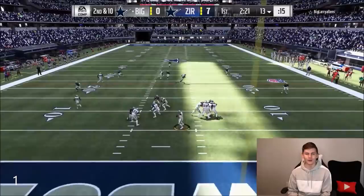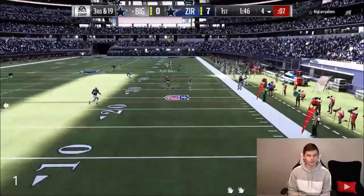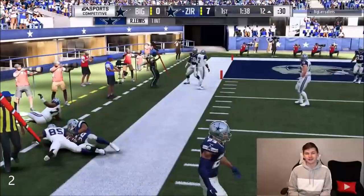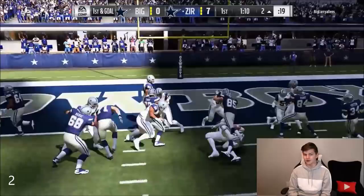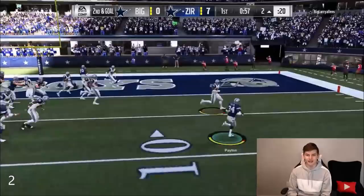Ray Lewis comes in with the interception and I might be able to pick six this — juking him out — but we don't get the pick six. Still, another interception. I'm so psyched right now. I try to run the ball with Walter Payton, hit the outside with Randy Moss getting some good blocks. Franco Harris on a fullback dive gets down to the two. Then Walter Payton on the toss hits the outside and gets in for the touchdown!